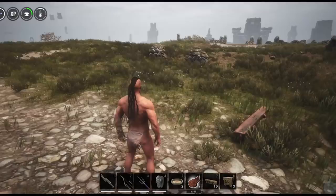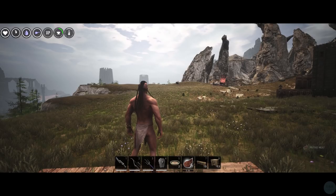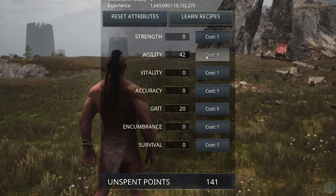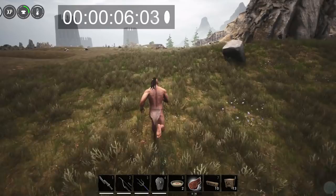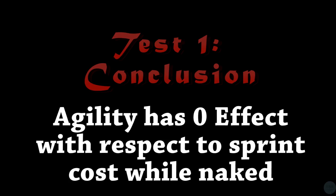Let's go ahead and run back. Now we're back. Let's access our stat panel and up that agility all the way to max — we can get about 55. We're going to go ahead and run the same course. We had to first make a control test naked to see if agility had any tangible effect on really anything. And you can see — bam — we get to the exact same spot and we are exhausted once again. So we can conclude at least for now that there is no effect of agility on your stamina drain while you're naked.